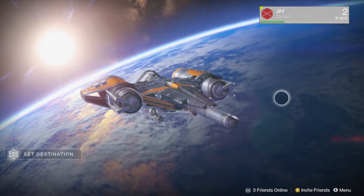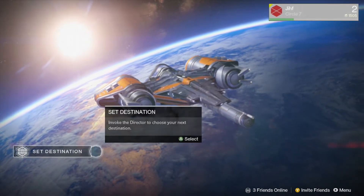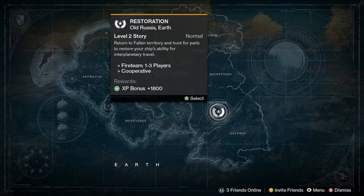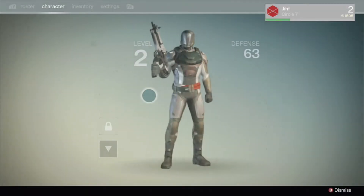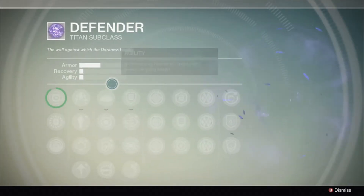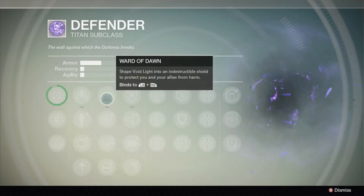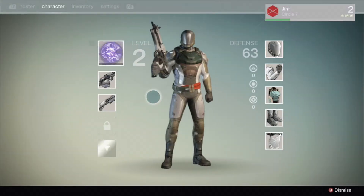Hey, what's up everybody, my name is Jiff and we're back on Destiny doing the second mission — well, actually the first mission that isn't the intro mission. I switched the subclass. I'm not going to use the default Striker subclass, I'm going to use the Defender subclass. I haven't read much about it, but the supercharge is like a big shield called the Ward of Dawn, and it should be pretty dope.